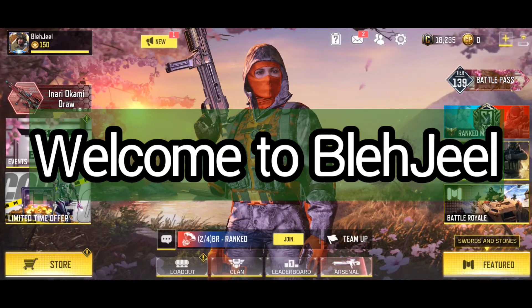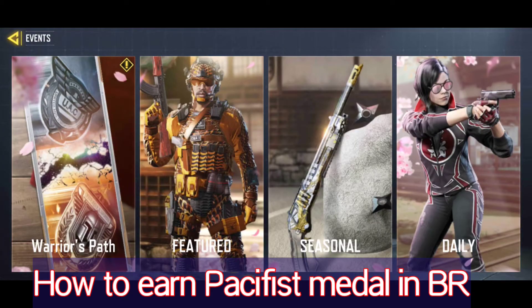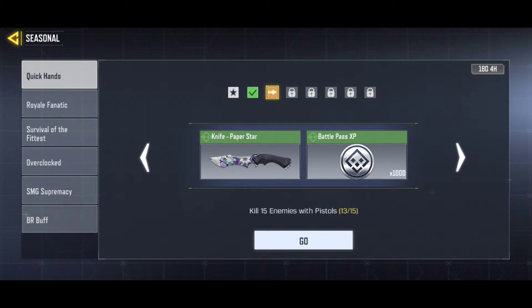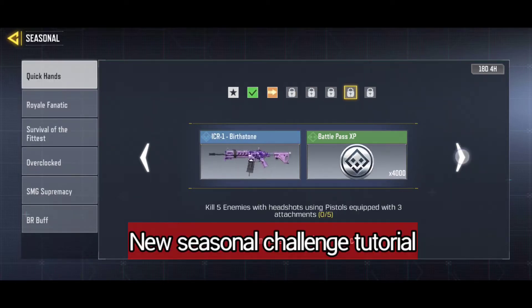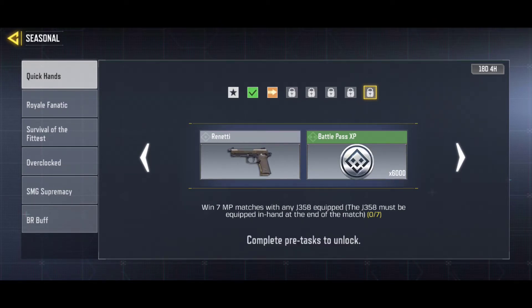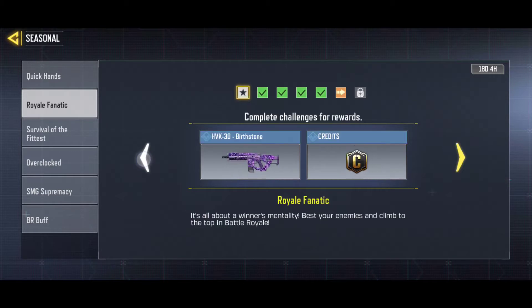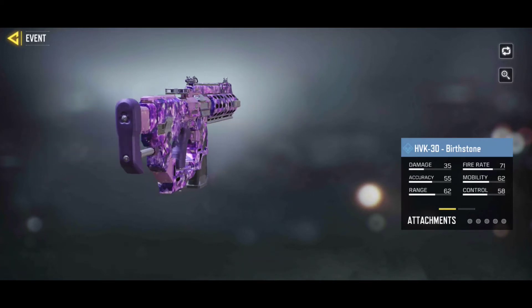Hello everybody, welcome to my YouTube channel Blajil. So guys, as you know, some events in seasonal challenges have been added for us to earn some rewards. There are two quick hands where by completing the challenges we can earn or unlock a new pistol, and the second one is Royal Fanatic, where the reward is a skin for the HVK-30.